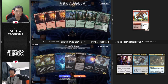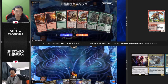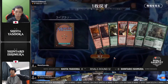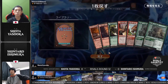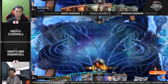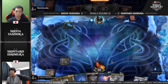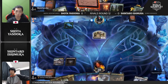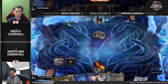We're back in the feature match area — Riley and I joined by Corey Baumeister. Shota Yasuoka versus Shintaro Ishimura: Naya Adventures playing off against Dimir Rogues. We've already characterized this matchup as a terrible one for Shintaro Ishimura, but he won't be too unhappy given that he is effectively locked up in the top eight. Shintaro is just trying to do the block — if you have a really bad matchup, the one thing you want to do is try to get that matchup out of the top eight to give yourself the best chance to take that number one seed to the World Championship. Dream crushing.